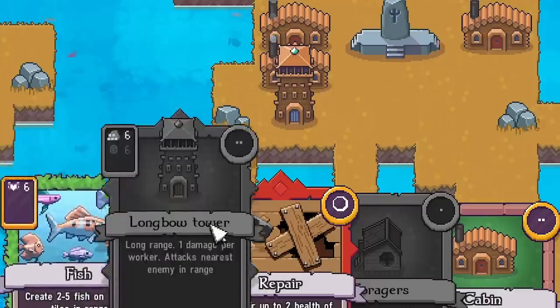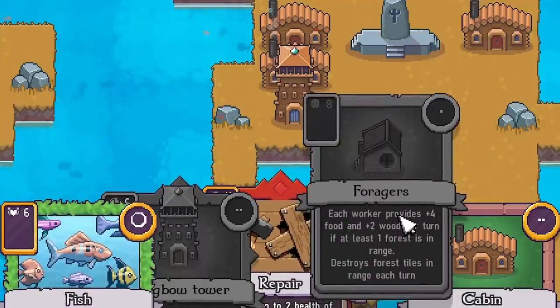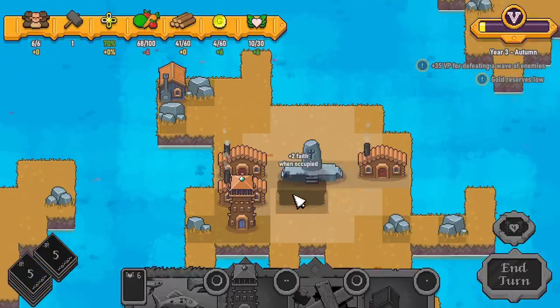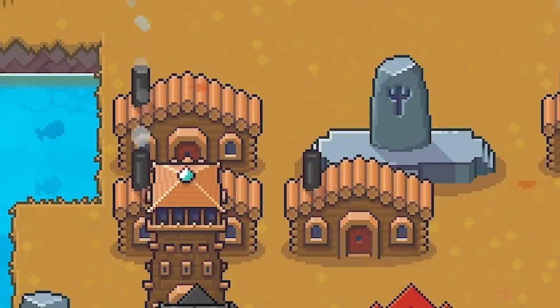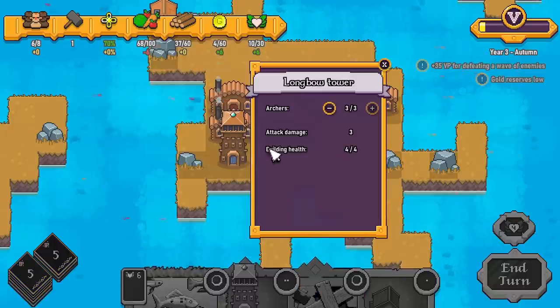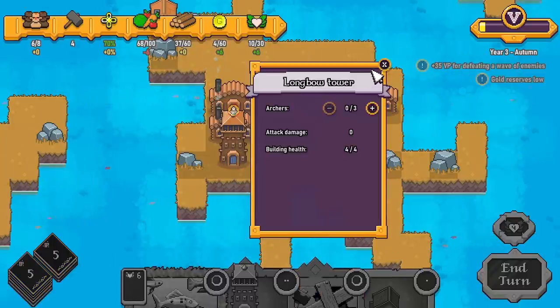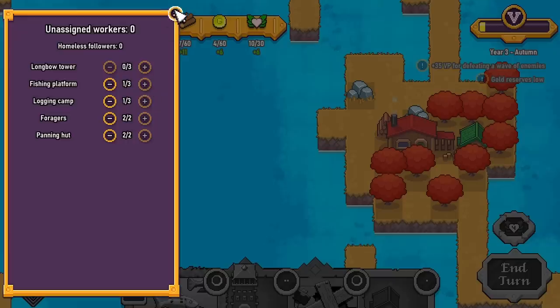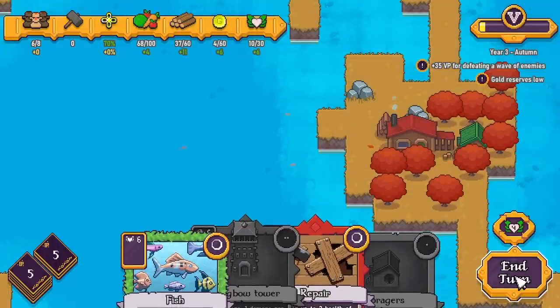Right, it's autumn year three. We got loads of cards we can't actually afford. Forager — I wouldn't mind a forager. I'm going to play the cabin card this time, shove that there — that gets us more faith each time and gives us place for more workers. I'm then going to move people out of the longbow tower, there's no point being in there, then add the foragers again and spread everyone else out. Let's end our turn.